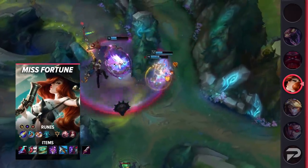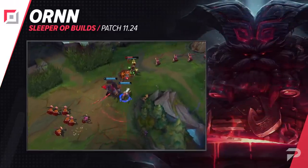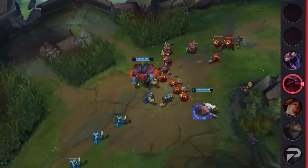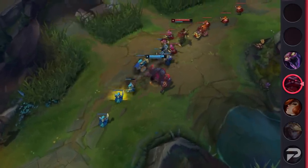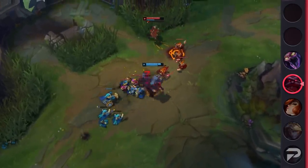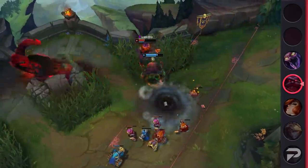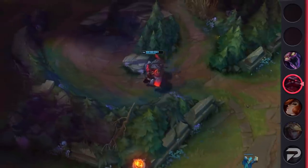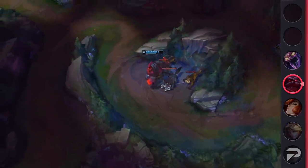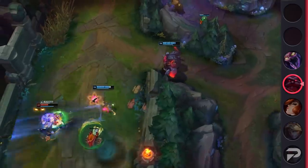Now let's take a look at a new Ornn build that not enough people are abusing yet. It's not anything crazy like Bruiser or Full AP — it's still a tank build with just a little bit of a switchup from what we normally see. The key difference is that this build includes Winter's Approach, and you rush it before your Mythic. Winter's Approach and its upgrade Fimblewinter were pretty hyped up before the preseason hit, but surprisingly we don't really see it too often. Tanks generally lack sustain, so having a shield for trading gives you a way to not lose a long-term battle against champions that have healing. Since Fimblewinter gives shields on slows, Ornn can proc it anytime with Q, since you basically have to try to miss that ability.